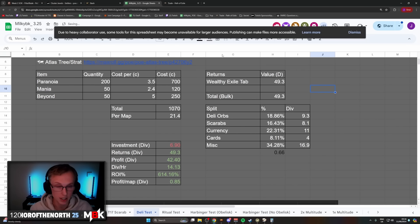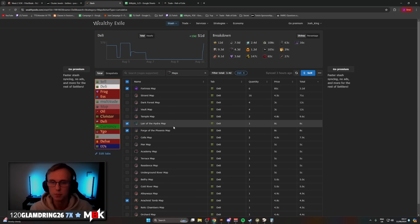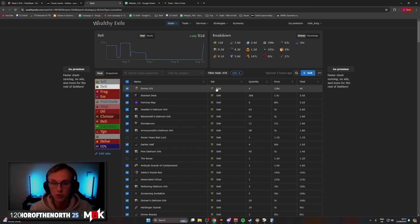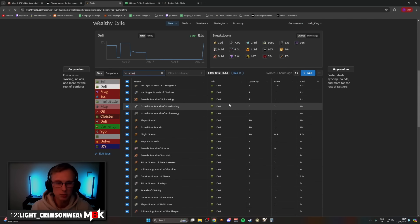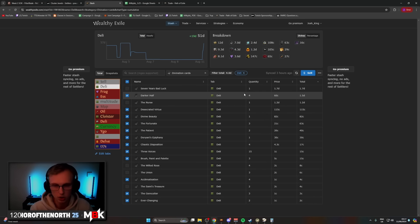The returns were 49.3 divines — you can see it right here in the Wealthy Exile tab. This is with lucky drops excluded, so I've taken out 1.7 divines of lucky drops and all the random miscellaneous stuff. From maps I've only included the Fortress maps I got — which was six — and the influence maps, as they're the easy ones to sell. We got four divines from currency, 3.5 divines worth of stacked decks, and all the delirium orbs you could ever need. There are about 300 delirium orbs here — they go for 28 to 1 divines, very easy to sell, so that's 10-plus divines of delirium orbs.